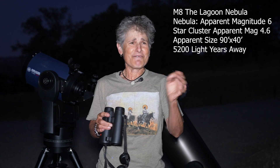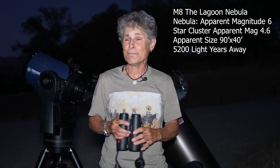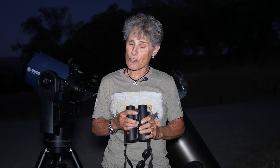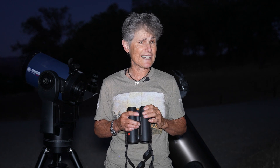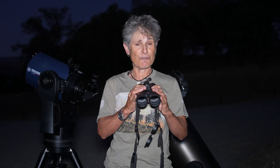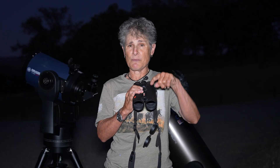M8, the Lagoon Nebula, is magnitude 4.6, so you should be able to see it even in a Bortle 5 area. Inside the nebula — it's an emission nebula — it has a star cluster, NGC 6530, and also a double star, Argolander 31. It's only about 5½ degrees northwest of Kaus Borealis, the top of the teapot asterism in Sagittarius. And once you get it in the field of view, the Trifid Nebula is just above it, so very easy to find.